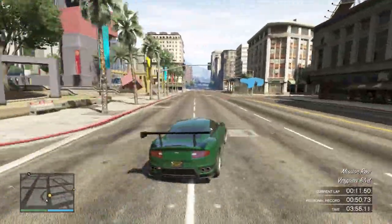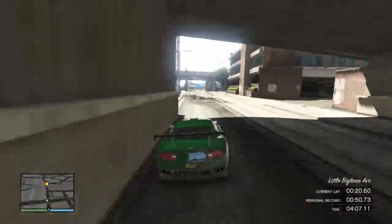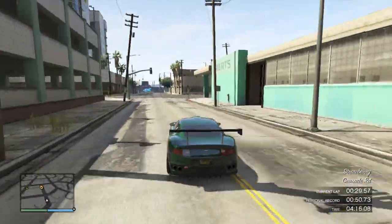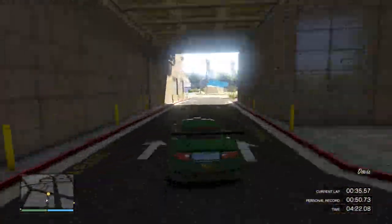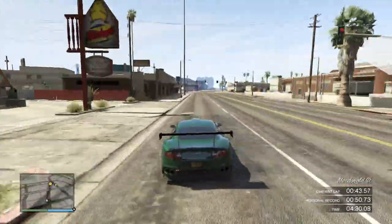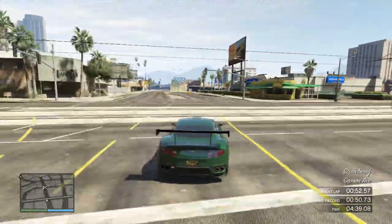So it really shows just how important traction is. All cars with spoilers are now a lot quicker, and the Zentorno is getting much closer lap times to what bikes can achieve. Spoilers don't affect top speed or any other stats — only traction. This is why I always test cars in their stock form, because you never know what changes Rockstar will make. No changes have actually been made to the cars themselves — it's purely the spoiler difference.